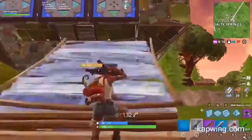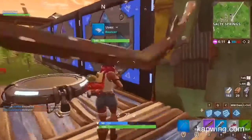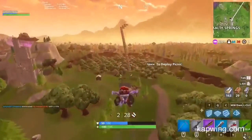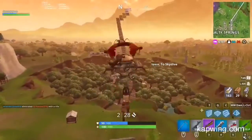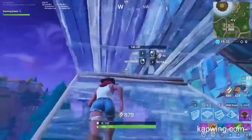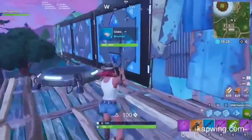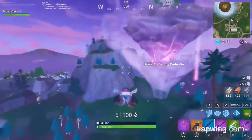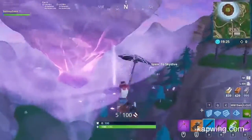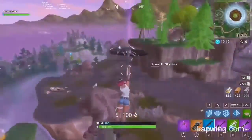Coming in at number 3, we have using a super launchpad with a port-a-fortress. We all know that bounce pads were removed from Fortnite, and one of their best uses was the super launchpad — they allowed for crazy mobility around the map. Luckily, port-a-fortresses are still in the game, and you'll usually find them set up around the map empty. If you build up to the side of the fortress, you can still utilize the bouncer attached to it to create a super launchpad. You won't be able to do this every game, but it's definitely a good thing to know and remember when you come across them.